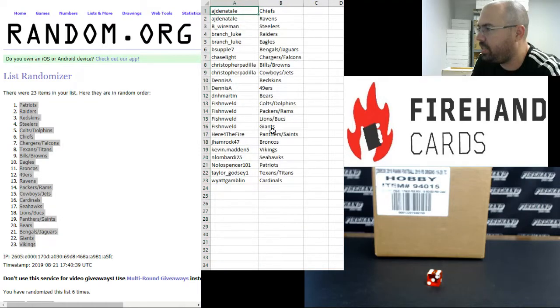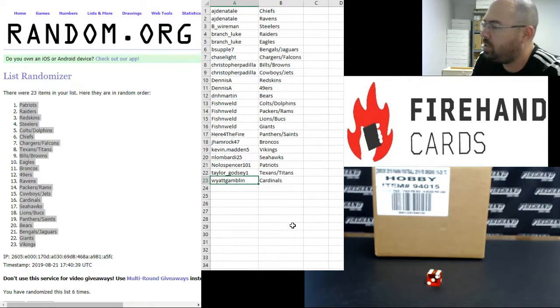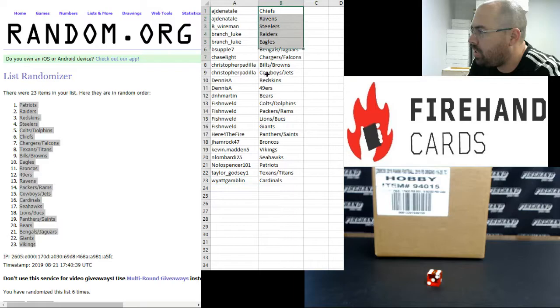Alright guys, here are your teams. Best of luck to you. A.J. Denetal gets Chiefs and Ravens. B. Wireman gets Steelers. Luke Branch gets Raiders and Eagles. B. Supple gets Bengals and Jags. Chase Light gets Chargers and Falcons. Christopher Padilla gets Bills, Browns, Cowboys, and Jets. Dennis A. gets Redskins and 49ers. D.N.H. Martin gets Bears. Fish and Weld gets Colts, Dolphins, Packers, Rams, Lions, Bucs, and Giants. Here for the Fire gets Panthers and Saints. Jay Hamrock gets Broncos. Kevin Madden gets Vikings. N. Lombardi gets Seahawks. Nolo Spencer gets Patriots. Taylor Godsey gets Texans and Titans. Wyatt Gamblin gets Cardinals.